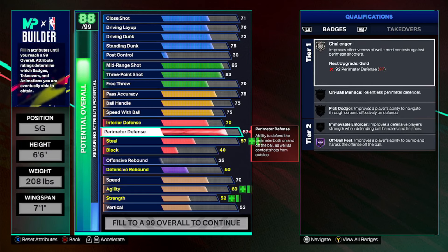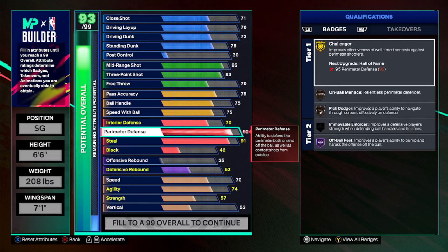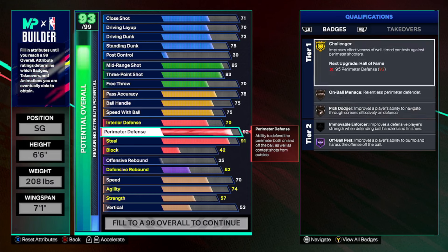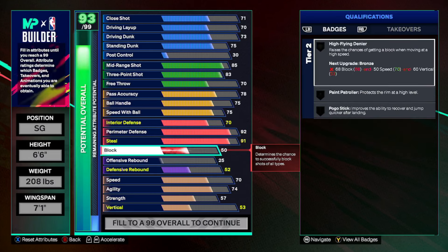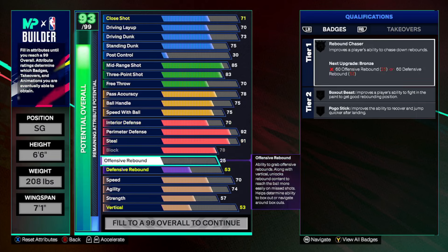Perimeter defense — it's a baby lock, not a lock-lock, but it's a baby lock. Right here with the steal — 91 steal. This is gonna be nasty with the gold challenger badge. Ultimately we're gonna have gold on all these badges. Do not make your locks without block this year — I've tried it, it ain't it. So we want 78 block.